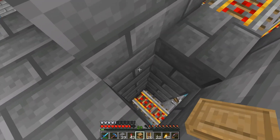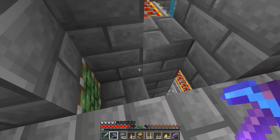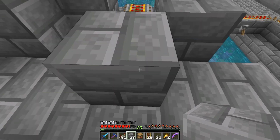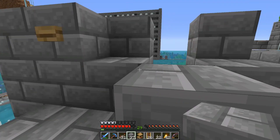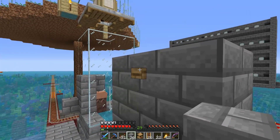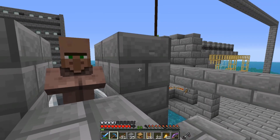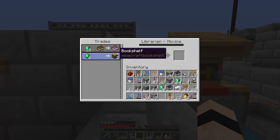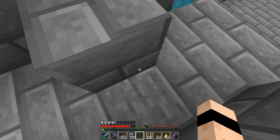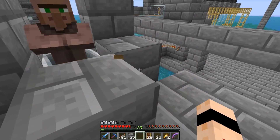I missed a piston - there is one there but it wasn't being powered. I've got that sorted now. If we stand on this pressure plate you can see the piston extends so the villager stays here. Press this button to call a villager, and we do get one up here - good. Now we can give it a profession: librarian, curse of vanishing - that's a problem since you can't break and collect it again.